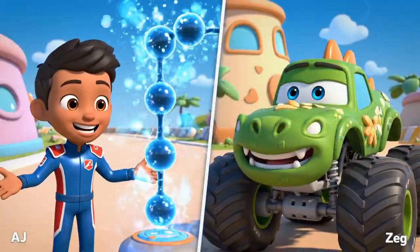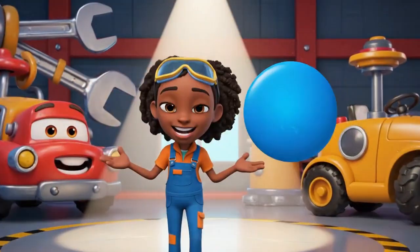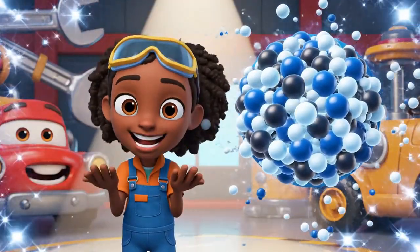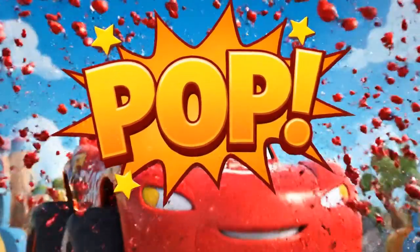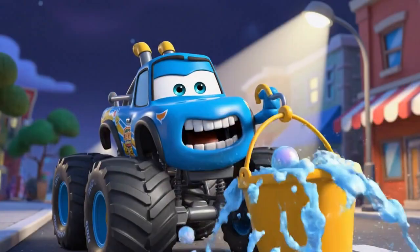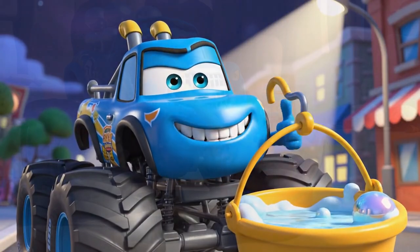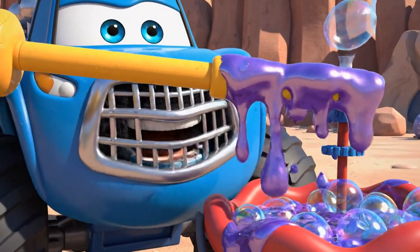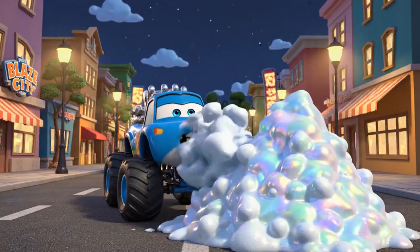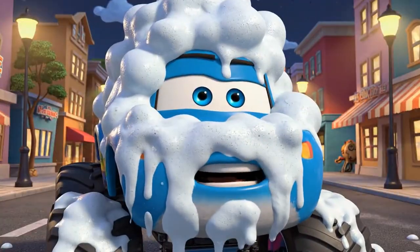We learned about elasticity! That's why the bubbles didn't break — they stretched like rubber bands! So we used air pressure! We pumped so much air inside that the walls couldn't stretch anymore — and POP! The pressure was too strong for the bubble! Well, I'm done with super polymer bubbles! I'm gonna make a normal, safe bubble that won't trap anyone! Watch this! The perfect bubble!